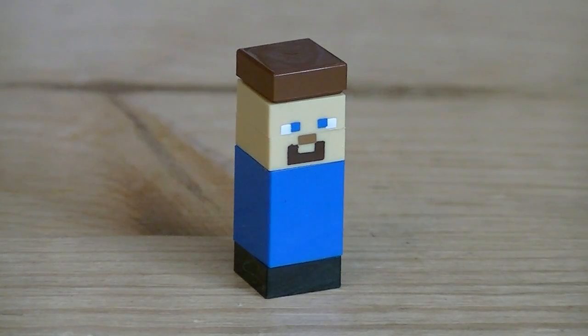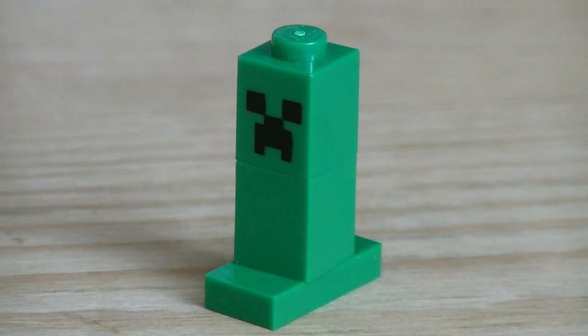The first micro minifigure is Steve, who has unique printing details to construct his face. The second and final micro minifigure is the Creeper, which is built out of green bricks. It also has unique printing details for the Creeper face.